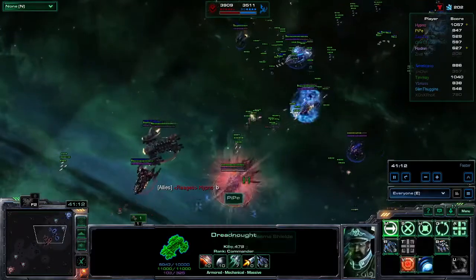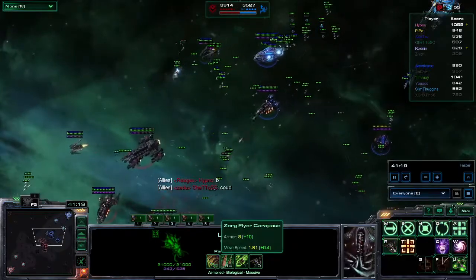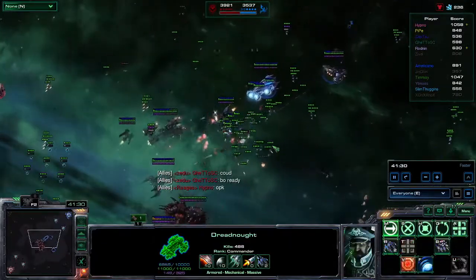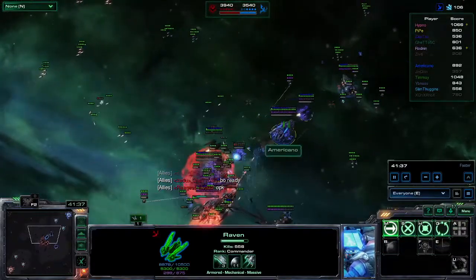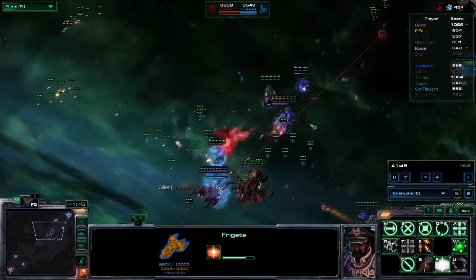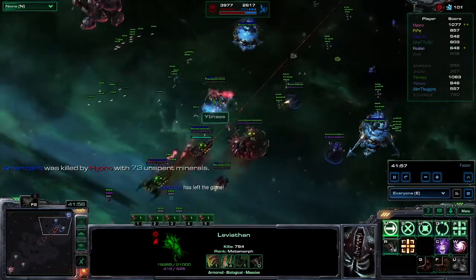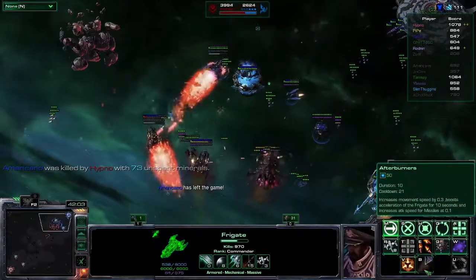Zaptaz moving back. Pipee using his Frenzy to retreat a little bit faster — 1.81 speed plus 0.4 — just to run away, but it is helpful because you don't want to be hit even as the tank. Zaptaz flying around in the gas. Americano flying, saying I don't want to be hit by that. We have the Blackout being used on Americano and Slim Thuggins. Hypno moving up, Torpedo ready — and it does hit him. Americano taken out by Hypno with 73 minerals. Looks like another Fusion Torpedo — the Amnesty doesn't want to take that, uses great timing to run away and uses Afterburners to try to escape even faster.